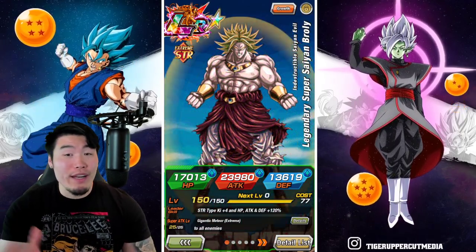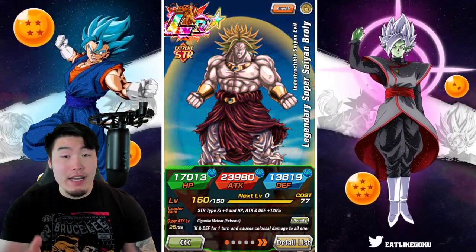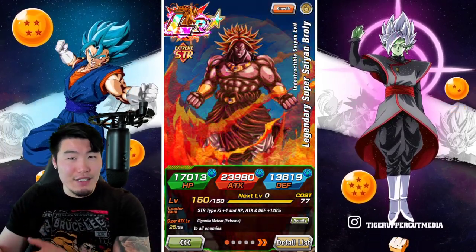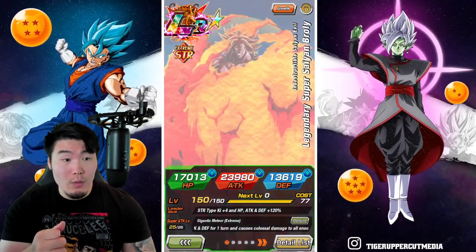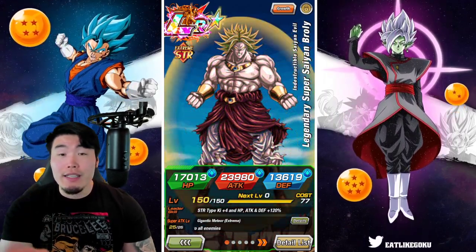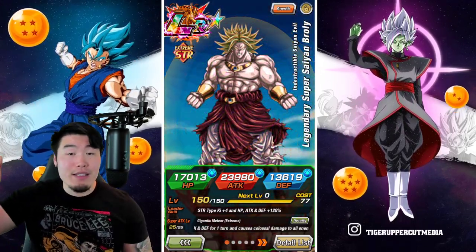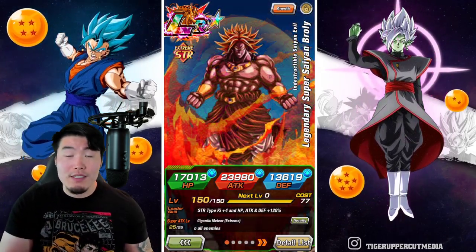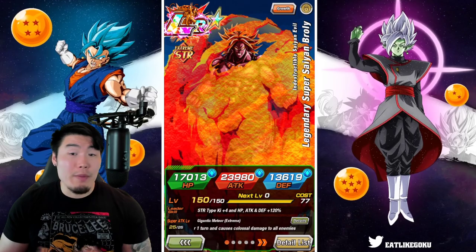There you go guys, one out of five done. I'll be back with four more videos over the course of the weekend. Later today you'll probably see the AGL stage, the one where you can use the AGL team — so I guess versus STR. And also probably versus INT as well, where I'll be using the LR Nappa Vegeta and the Fizz Broly respectively. So stay tuned for those. Let me know in the comments if you guys have some alternatives for teams without Broly to beat this stage — maybe it can help some people that are struggling without Brolys.